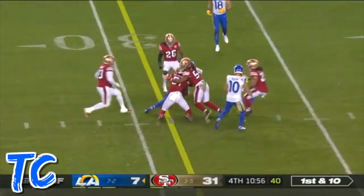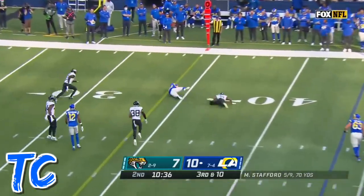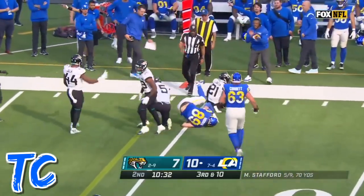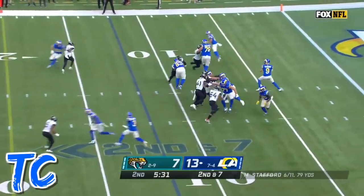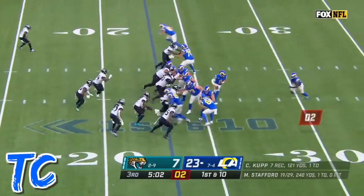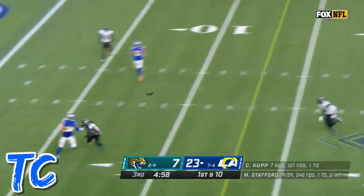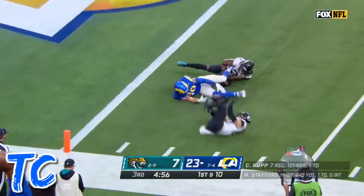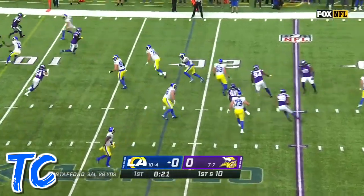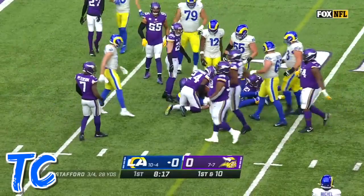Stafford goes back to Higby. It might be 4-down territory. On 3rd and 10, Stafford waiting, throwing and down with the catch is Higby — he's going to be just short. It's out there for the Jaguars. Stafford to throw. Quick pitch and catch to Tyler Higby. Stafford to throw again, looking over the middle — Higby, the tight end's got it and down at the 2. First and goal. Stafford dumps it off for Higby. And Tyler Higby with his second catch.